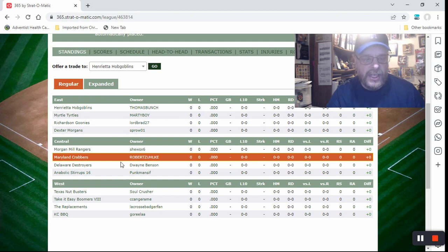I'm in the central division with the Morgan Mill Rangers, the Delaware Destroyers, and the Anabolic Stirrups 16. My buddy Tom Bunch is in the East — he's the Henrietta Hobgoblins.